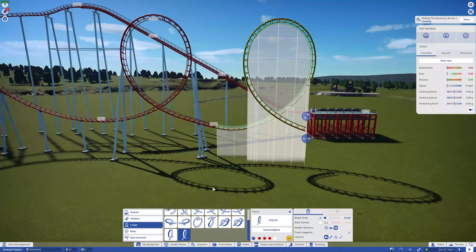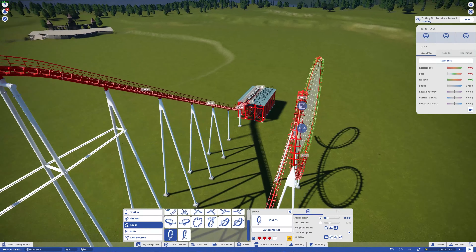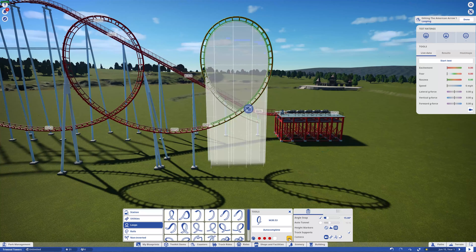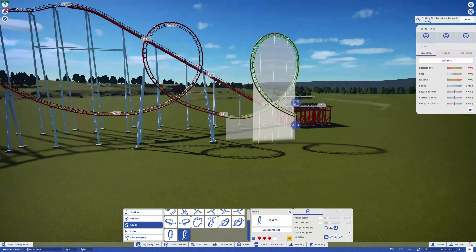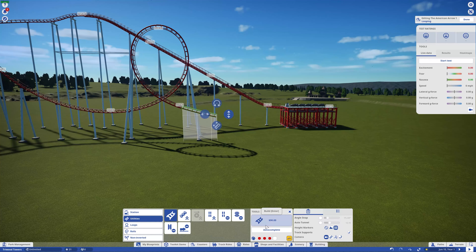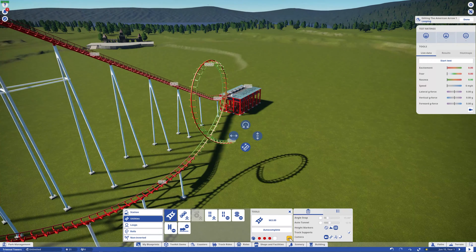Today I am going to build the park's first coaster, which you are watching me do right now. We're going to do a classic Arrow corkscrew coaster with a couple loops and some other things. The idea is that they built this somewhere maybe in the 80s — probably around 1987, which is when Vortex opened. It's going to have a couple loops, a couple corkscrews, and a batwing. I took a lot of inspiration from Vortex, which is probably one of my favorite Arrow coasters.